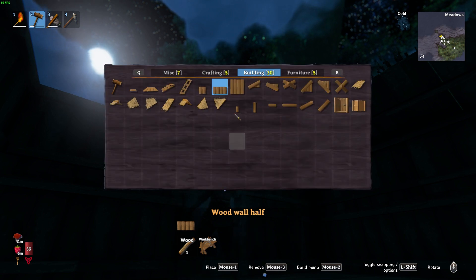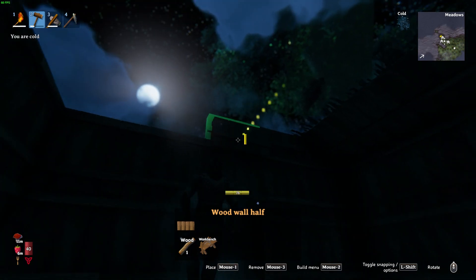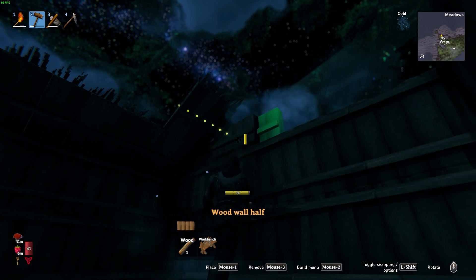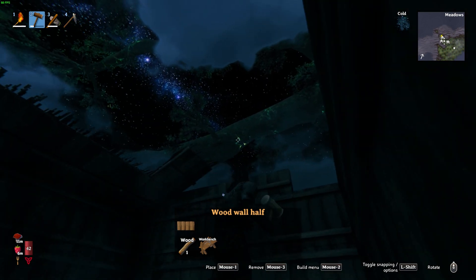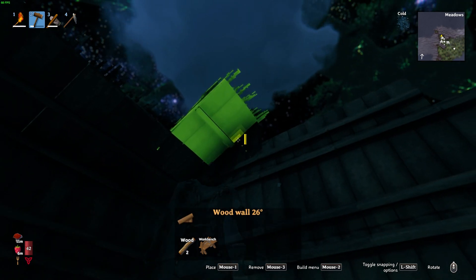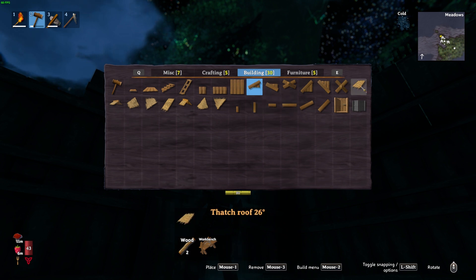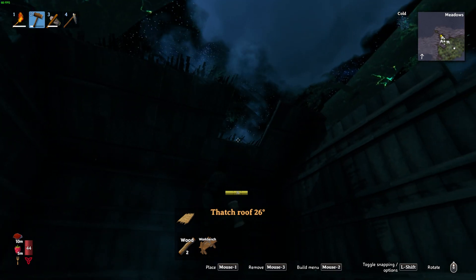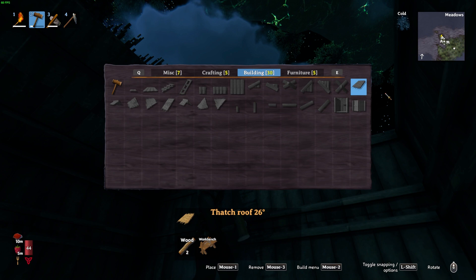We'll also add the half walls in to get some of the pieces in play that we're going to need. If you're wondering what that is in the background — you have the Dressel visible in the sky at all times, it's a wonderful sight to behold, and you can actually use it to navigate when sailing. I used it once because I lost my way, couldn't figure out where I was on the map, and before I knew it I was home. Right — we've run out of wood again.